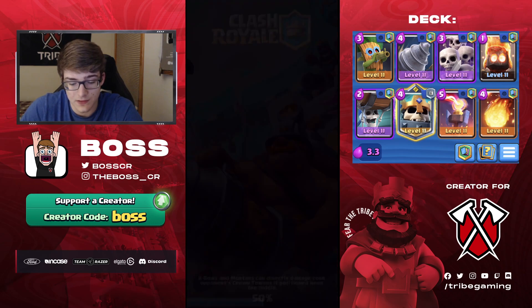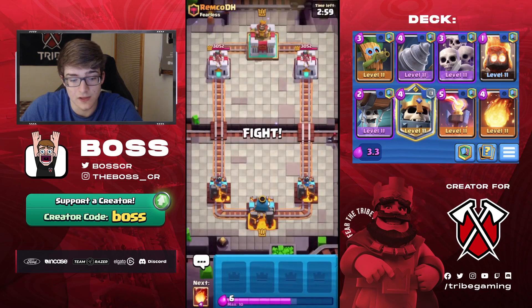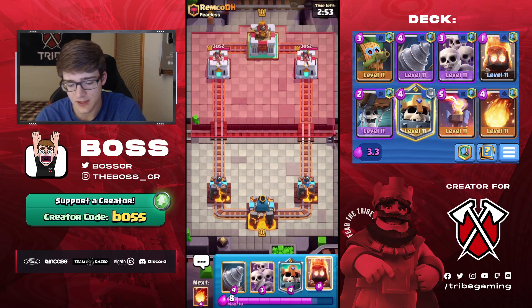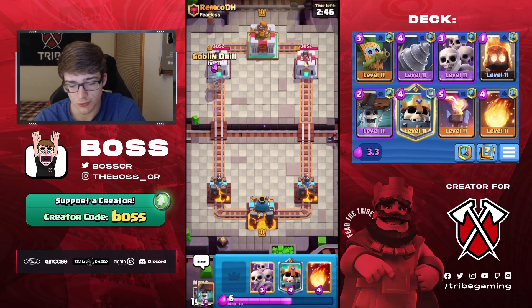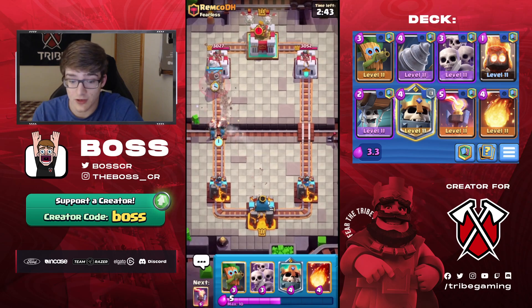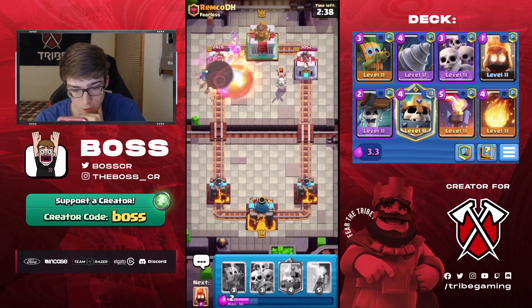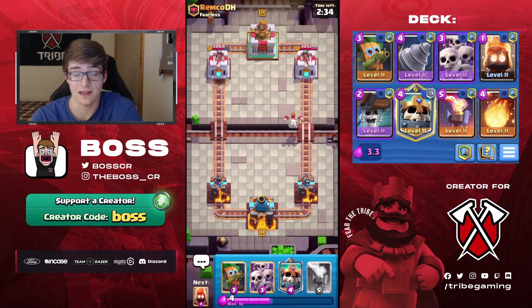We found the next game immediately. We're against Remco. With this starting hand we could just go Fire Spirit at the bridge first play - great pressure card for only one elixir. He's going to zap it. So we could actually go Drill and Wall Breakers. It's really aggressive but it's a pretty solid play because it often forces your opponent to kind of panic, and that worked out perfectly. Turns out he's got Lava Hound with Barbarians and Skeleton Druids, so we just got pretty much the best value Fireball we could possibly ask for.